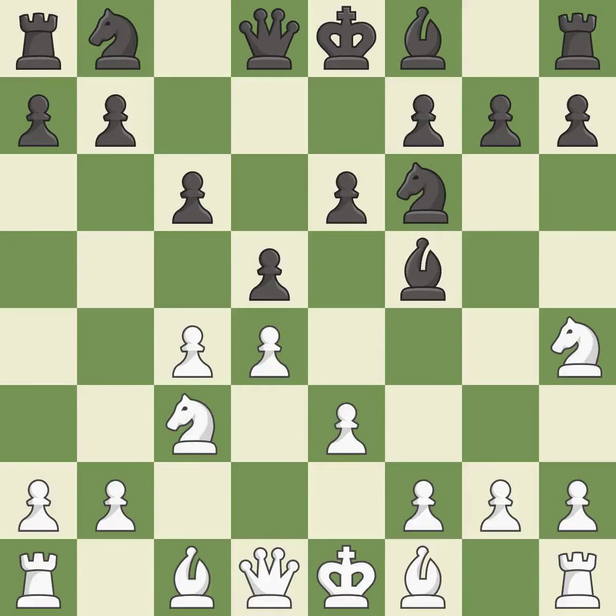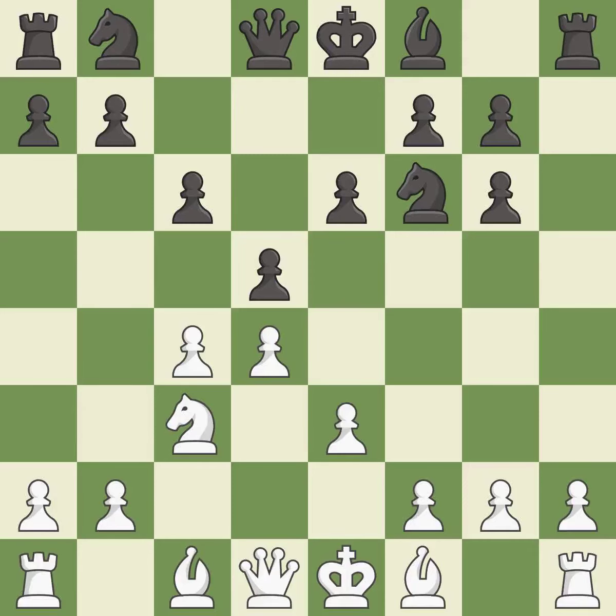NH4 attacks the bishop on F5 and allows the queen to develop on the king's side. This forces the opponent to double their pawns, which weakens their pawn structure. Recaptures. This develops a knight off its starting square, getting it into the action. This fianchettos the bishop by placing it on a powerful diagonal. It is the last book move.